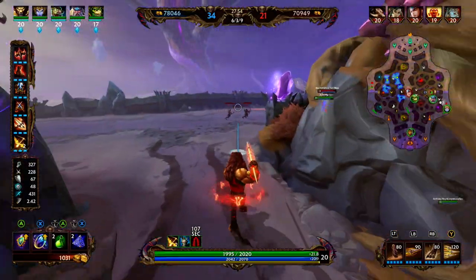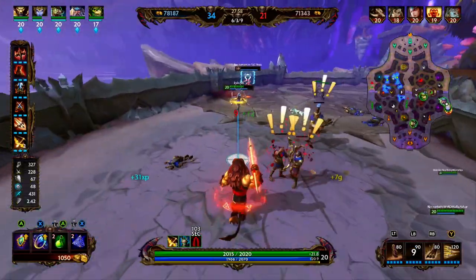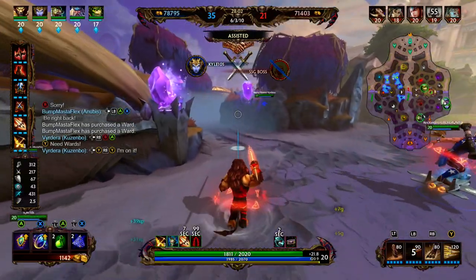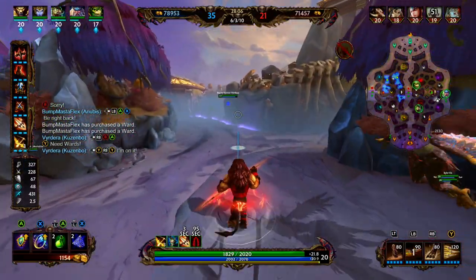We see that the enemy's Sol is kind of pushing by herself. We're going to rotate over with the Kali. We hit her with our two. Kali's able to clean her up. Now we're going to kind of rotate back and start hunting the enemy team.